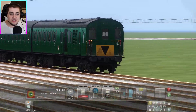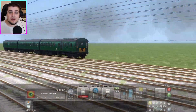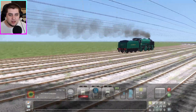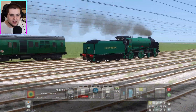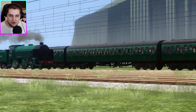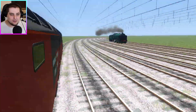Thumper is catching up and actually going to overtake Repton! Look at that — Thumper has overtaken Repton. That is so cool and amazing. Thumper has taken the lead and Repton is falling behind. But remember, it's the first train to stop that wins.